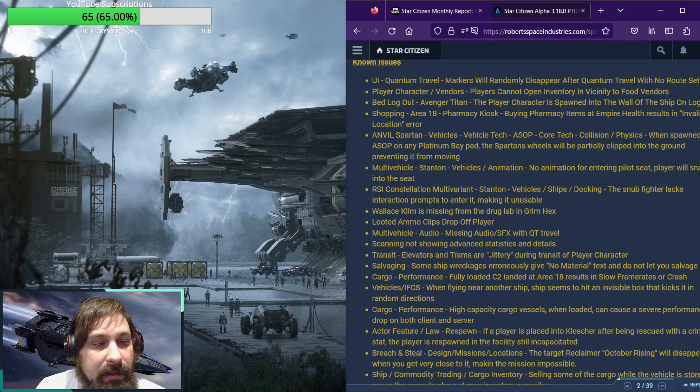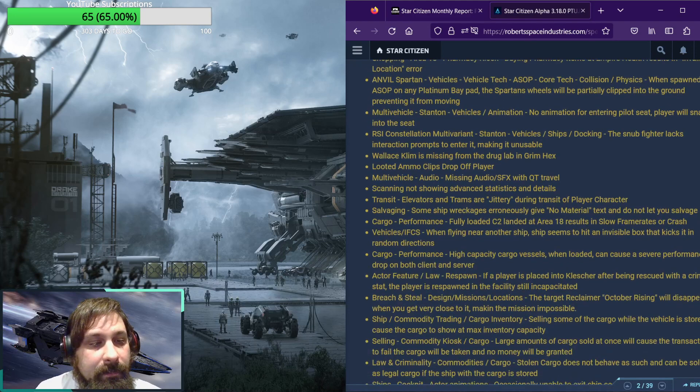Scanning is still not showing advanced statistics and details. Elevators and trams are jittery during transit of player characters. Some ship wreckages erroneously give no material text and do not let you salvage. Cargo performance: fully loaded C2 landed at Area 18 results in slow frame rate or crash. Vehicle IFCS: when flying near another ship, the ship seems to hit an invisible box that kicks it in a random direction.